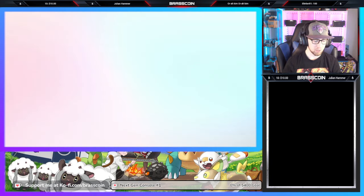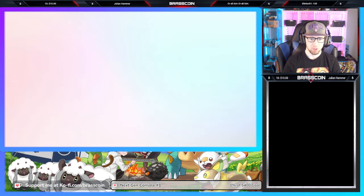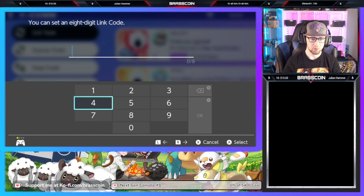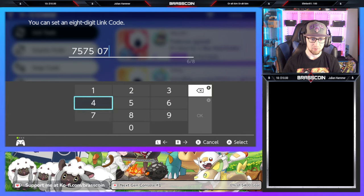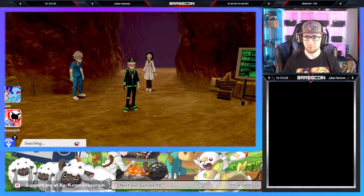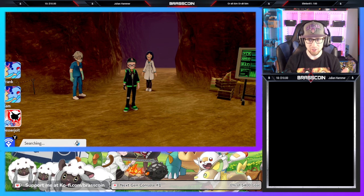Not much that I can do about that one though. Moving on to the next trade code — it's going to be very similar to the first. Once again, we're going to press that Y button, link trade, set link code, and then we are going to use 75750717. This will be for Xerneas number two, exactly the same as the first Xerneas. It's just a second code for you guys to make better use of lines and have more trade availability. The code is slightly different so that my bots aren't trading each other and they're actually trading you guys.